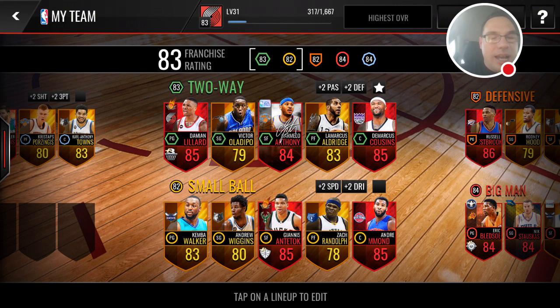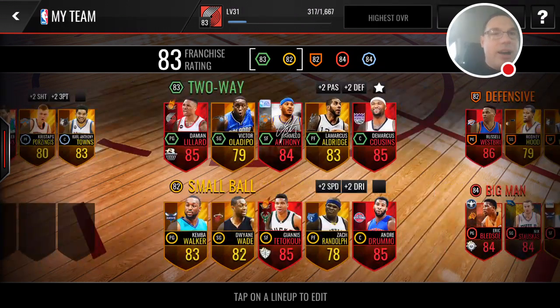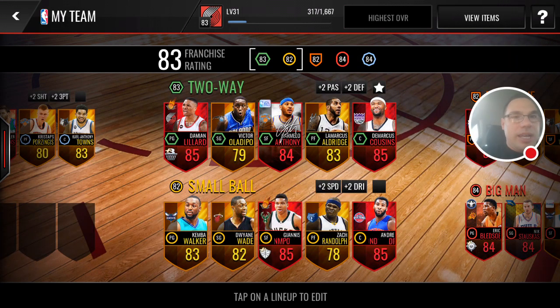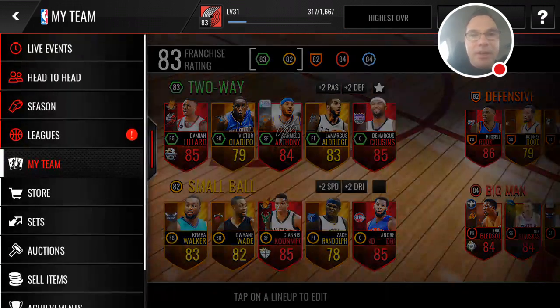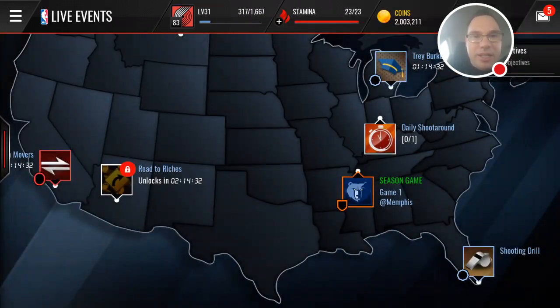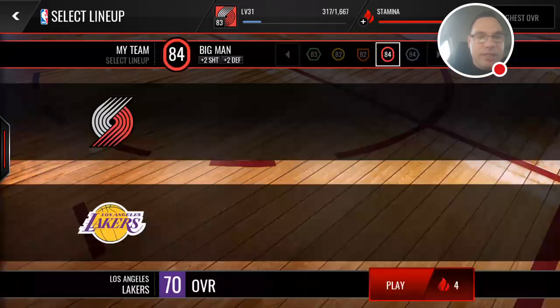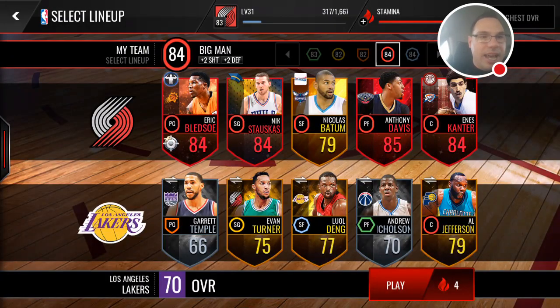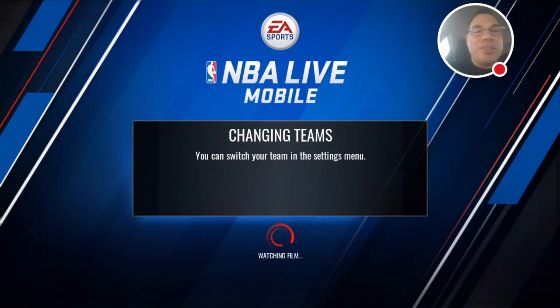Should we go highest overall? We just had a pack opening this morning. I'm trying to think of a good lineup to use to try the alley-oop. Damian to DeMarcus would be nice, Bledsoe to Anthony Davis would not be bad either. We got Allen Iverson. Let's get into a life event - offseason movers requires the big man lineup. We got Bledsoe, Stauskas, Anthony Davis, and Enes Kanter. Let's see if we can pull off one of these alley-oops.